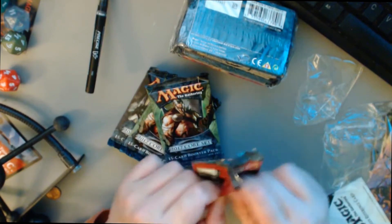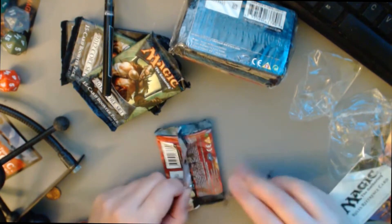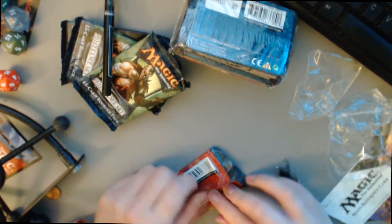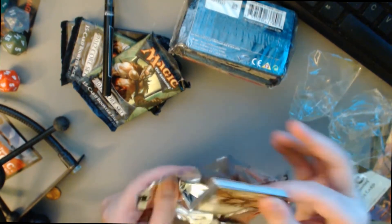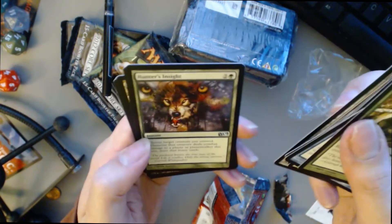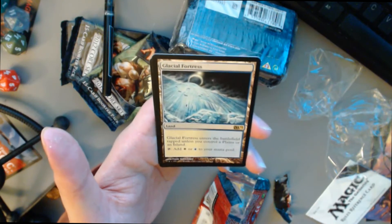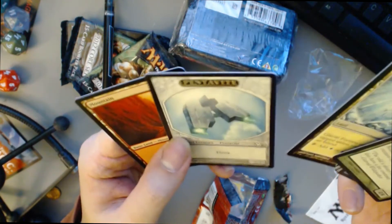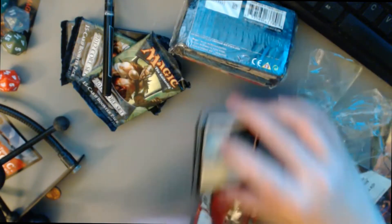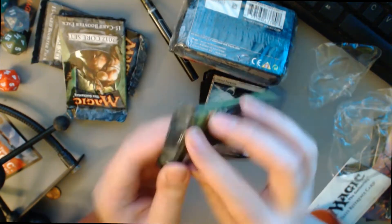Let's go to the back. That opened up really weird. We got Spiders, Mana Leak — that's a pretty good card — Trollhide, Scarred Wolf, Worm's Tooth, Hunter's Insight, Celestial Purge. And we got a land: Glacial Fortress. Nice. And we got a flying artifact creature thing. So nice pack. We got ourselves a land.